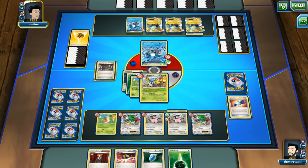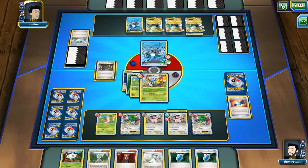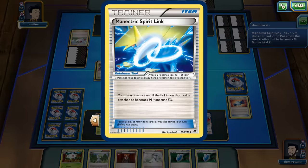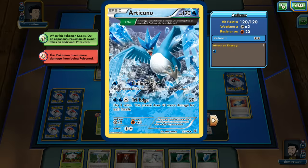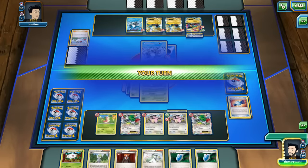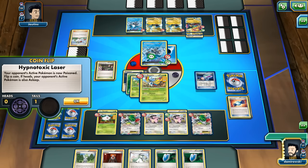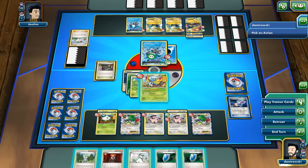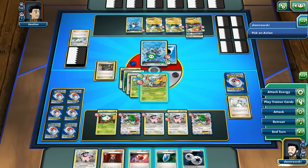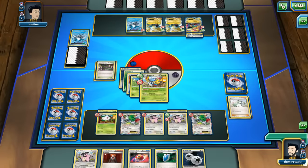He just used Max Potion - oh my god. And there's Mega Manectric. I'm asleep but I wake up. There's Silcoon - 80 HP left. How many cards do we have left? 17. Let's just go N, and there's a Muscle Band. Let's hit for 100 and take a prize card.